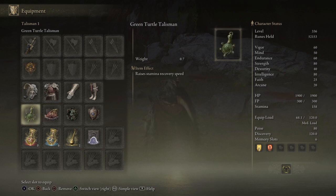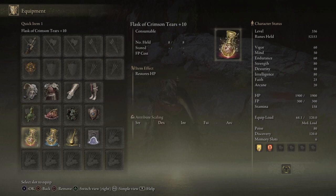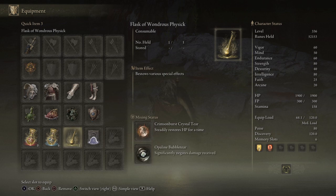Green Turtle Talisman — this is meat and taters and I had it for most of the game because increasing stamina recovery speed is extremely helpful; just about everything you do takes stamina. Flask of Crimson Tears is plus ten, and I had it balanced at eight crimson and six cerulean, as you can see. The Flask of Wondrous Physic again has the Crimson Burst Crystal Tear and Opaline Bubble Tear, which you can get pretty near the beginning of the game.